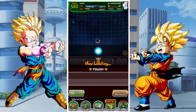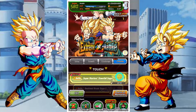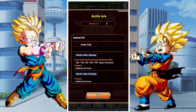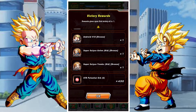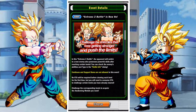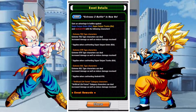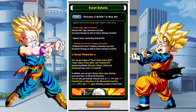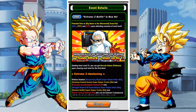G'day and welcome back to another DBZ Dokkan Battle video. In this video we are going to go through the Super Warriors Downfall Saga, basically the Goten and Trunks EZA alongside the Android 18. It's a pretty interesting EZA choice - they're all pretty much a buff to the sibling bonds category. Goten and Trunks are also big buffs to the youth category, the prodigal warriors, or the new generation of warriors.